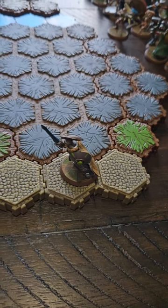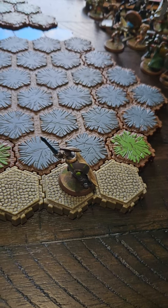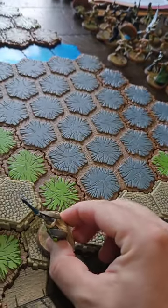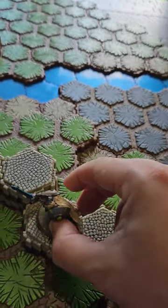Finn the Viking Champion's normal move is five. However, Finn's entire move here is going to be on road spaces, so he can add the three from the road tiles and move a total of eight spaces — one, two, three, four, five, six, seven, eight.